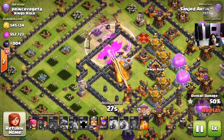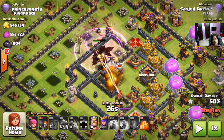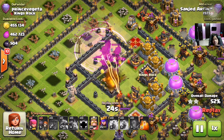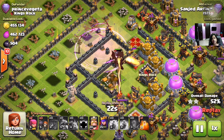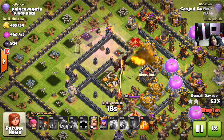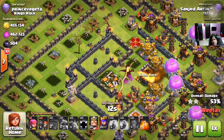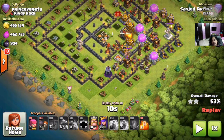Now this is going to be a sure two-star attack because a multi-target inferno cannot do any damage at all to the dragons. And there goes the town hall! But unfortunately the dragons are now getting killed by one expo and one air tower, and the dragons are pretty much helpless over there — no more percentage is going to come from that raid.